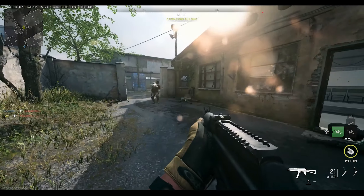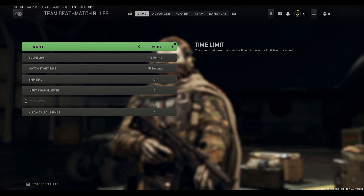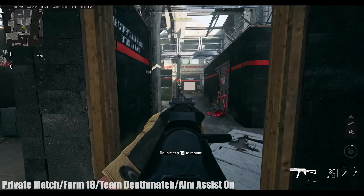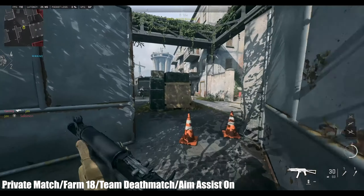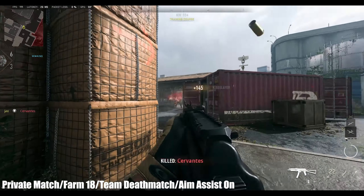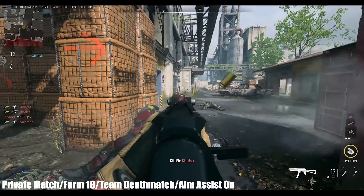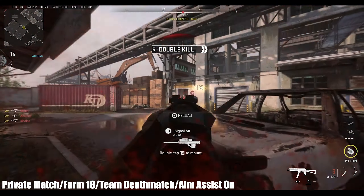Finally, start your game again with the same unlimited time and score settings, but this time turn aim assist back on. You'll feel like you're hitting all your shots — you're probably hitting headshots now because you've been practicing them. You'll really feel aim assist working and it will help you understand exactly how it functions. That whole drill just helps you aim a lot better, especially when learning certain guns.